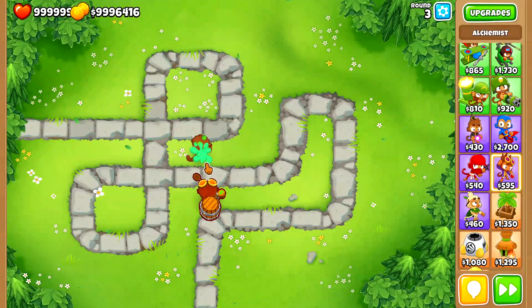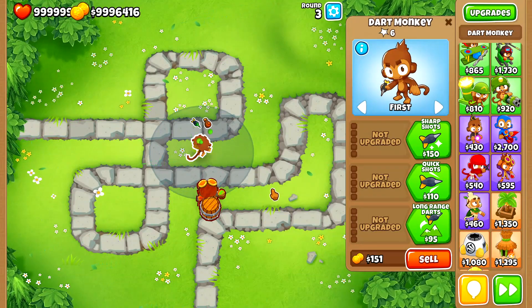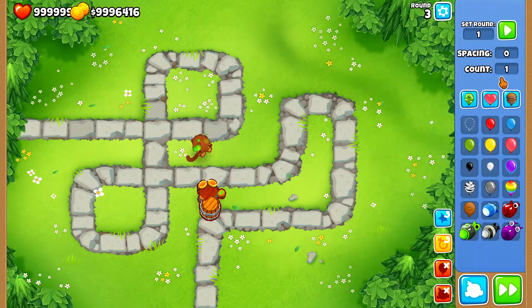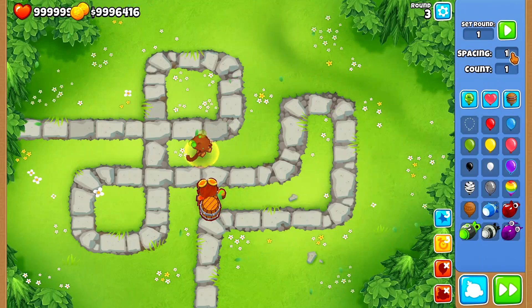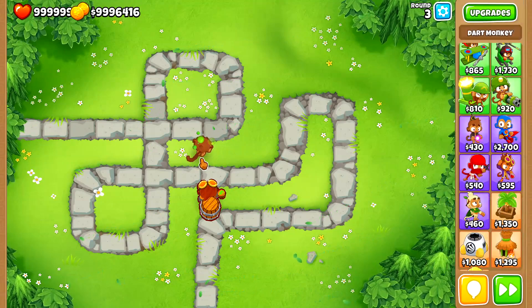Okay, so now I've applied the Berserker Brew. You can see the buff is turning on and off every few seconds. I'm first going to send the same bunch of red balloons again — something like this, with spacing of about 100. Let's send the balloons while making sure I'm observing while the buff is on.